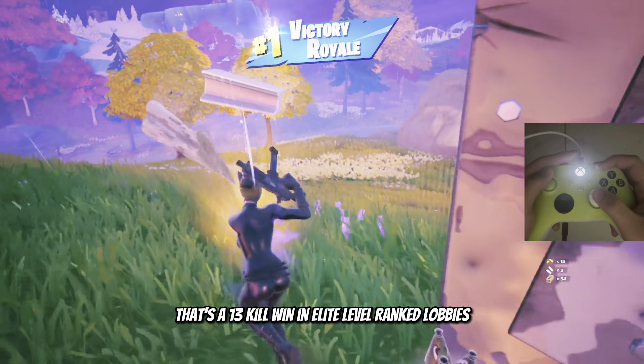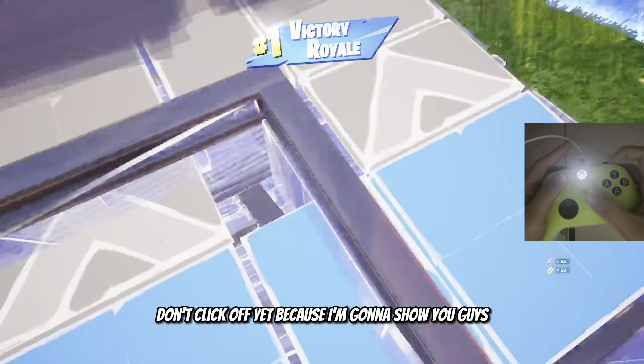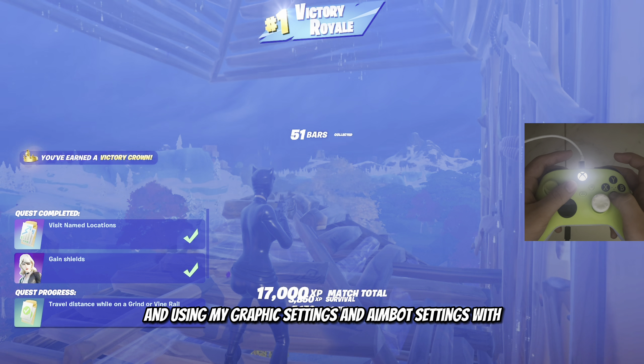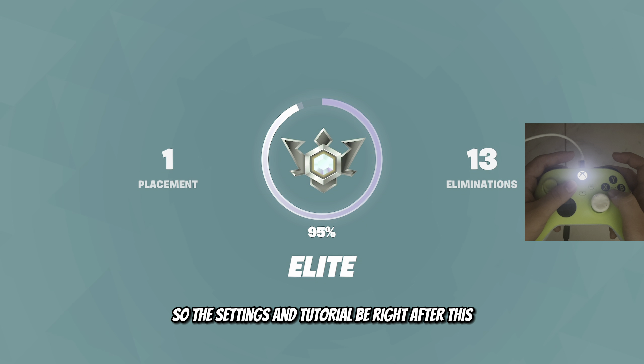So there you guys go — that's a 13 kill win in elite level ranked lobbies. Keep watching the video, don't click off yet because I'm going to show you guys how to do this for your console. I totally recommend doing this, and using my graphics settings and aimbot settings with it is absolutely broken. The settings and tutorial will be right after this.